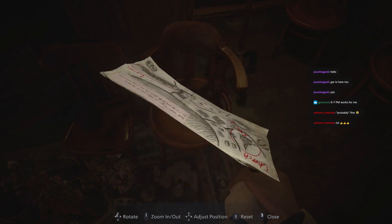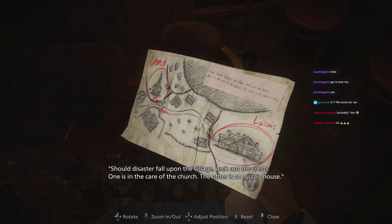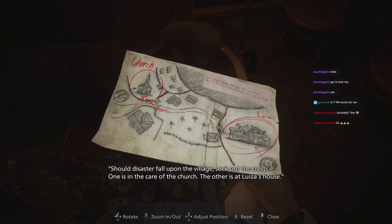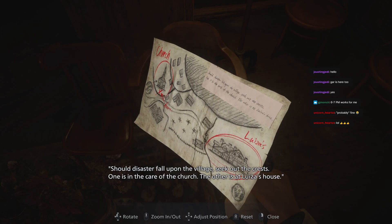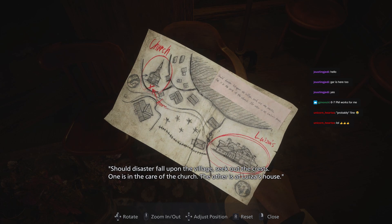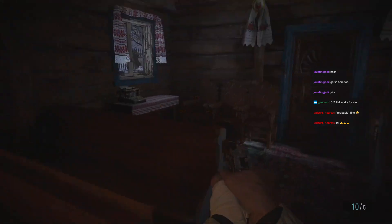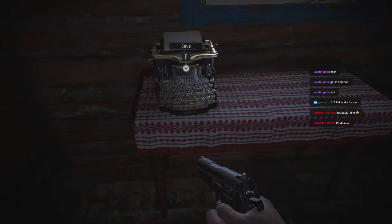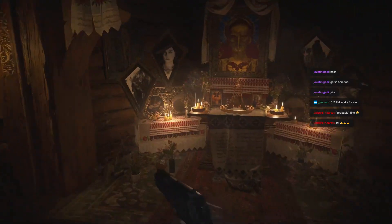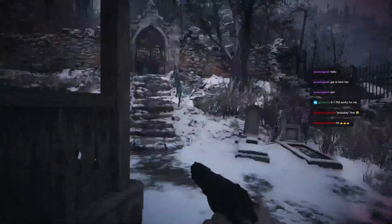Okay, here we go. Should disaster fall on the village — I forgot there were subtitles. I'm at the church, I need to go. So that's the locked door. The way I didn't go through the corn field — this is Louisa's. I'll probably stop when I get there. I assume I'm supposed to go out that way. Yeah, because that's the locked door.